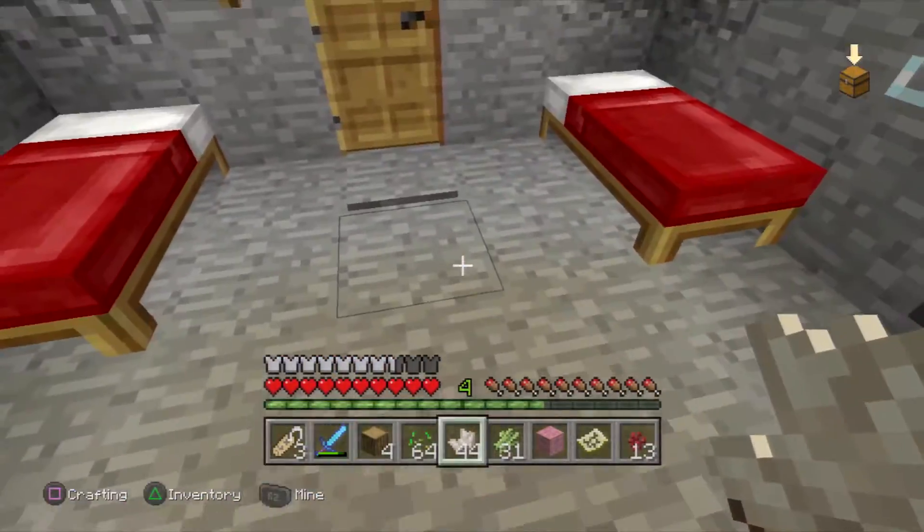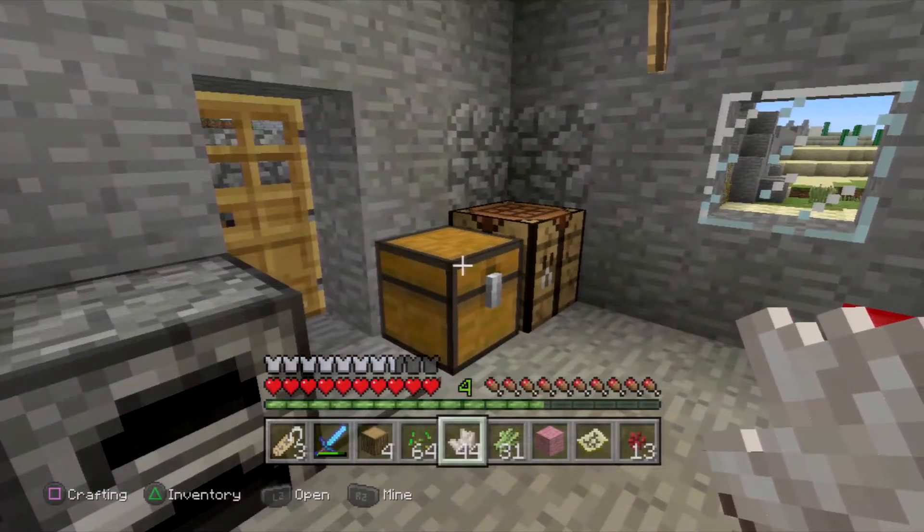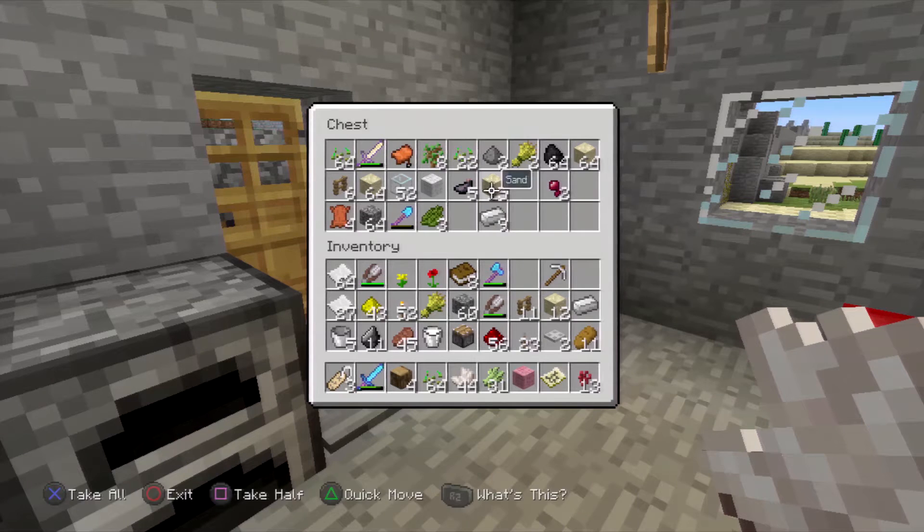Now the desert house is here with beds for both me and dad, and a chest with a couple of ornaments in it. I want to take these iron and replace them with these. There we go.